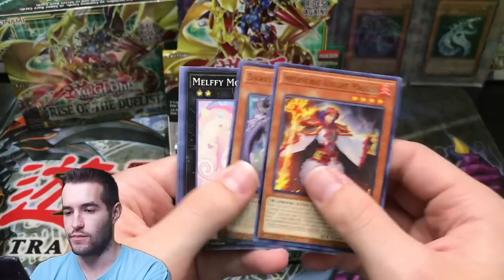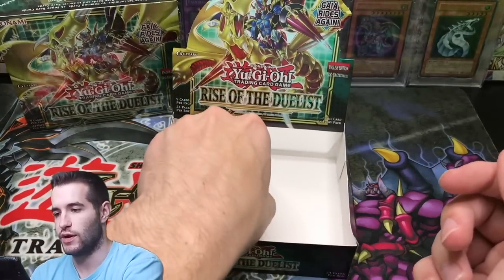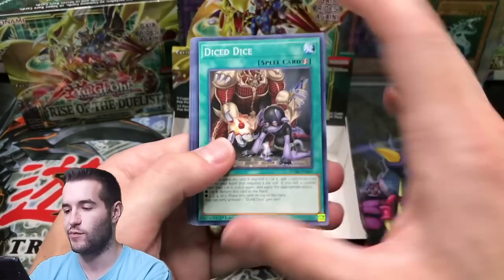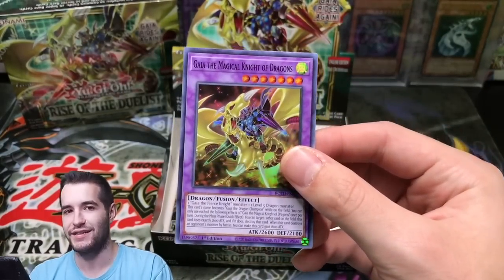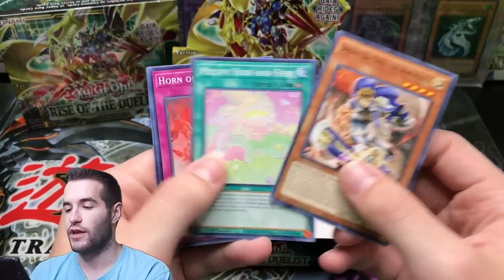Can we get super lucky? We've got about a 12% chance or something like that — 12.5% would be 1 out of 8, but we really have a little bit less than a 1 out of 8 chance because there's 1 out of 25 boxes and we're opening 3. Gaia, the Magical Knight of Dragons — so we're going to have a bunch of this guy. Super rare, that's a pretty cool card.